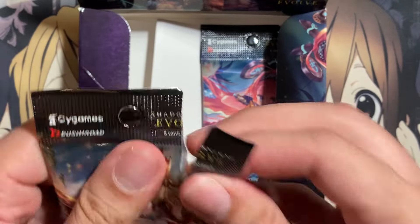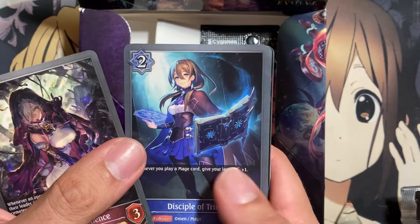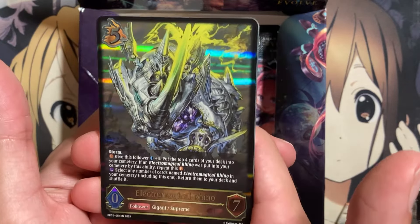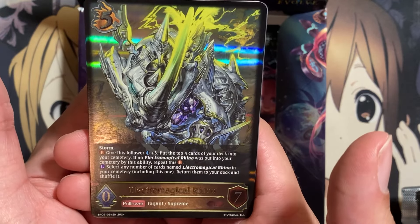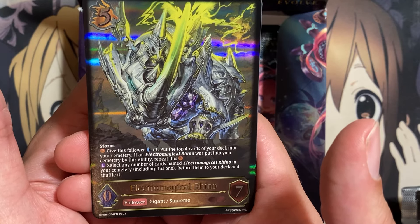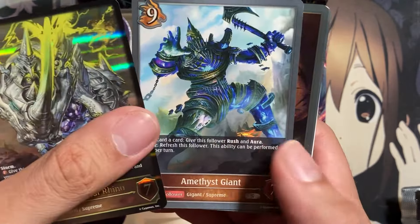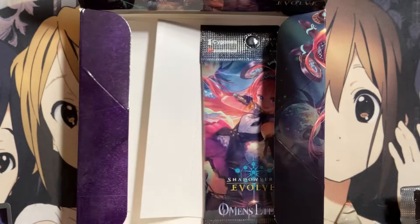Second to last pack. We have a Servant of Silence, Disciple of Truth, Mark of the Six, and an Electro-Magical Rhino for Dragon Craft. It has an Attack of Zero and a Defense of Seven, with a Fanfare that gives this follower Attackless Three and Storm as well — so that's pretty good. And if an Electromagnetic Rhino is put into your Cemetery, repeat this Fanfare — so if you mill an Electromagnetic Rhino. Amethyst Giant, an Imperial Swordsman, Flower Doll, and a Shield Guardian.